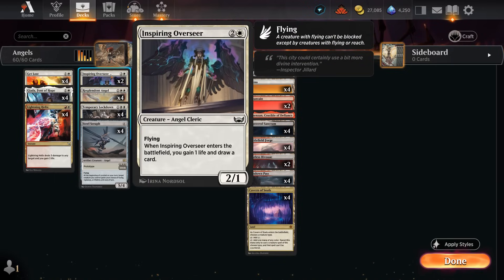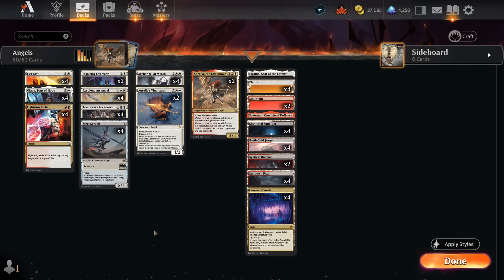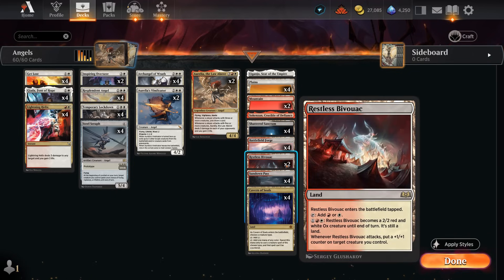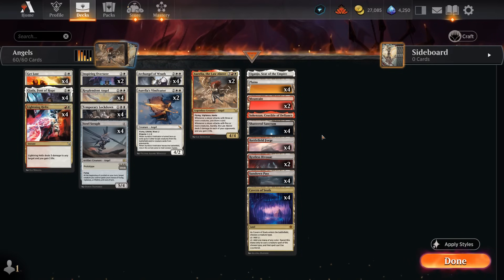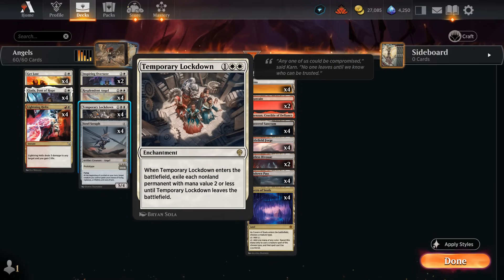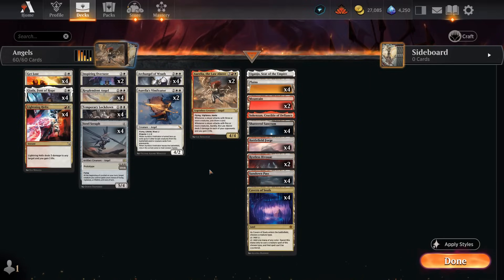Finally, two copies of Inspiring Overseer — a one-mana flyer that gains a life and draws a card. That one life gain combined with an attack from Aurelia's Vindicator can also enable Resplendent Angel early. The mana base has four Cavern of Souls, two copies of Restless Bivouac as a creature land whose plus-one counter can go on one of our angels for more life, and enough red-white dual lands to enable an early Lightning Helix. We need double white for Lockdown, so we prefer dual lands over something like the Courtyard. Gonti's and Sokenzan offer a bit more utility. Now let's jump into some games!